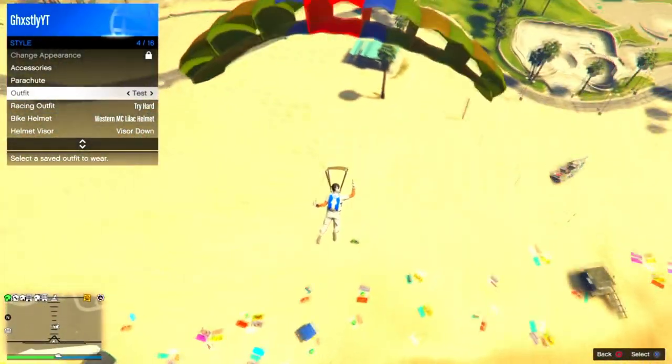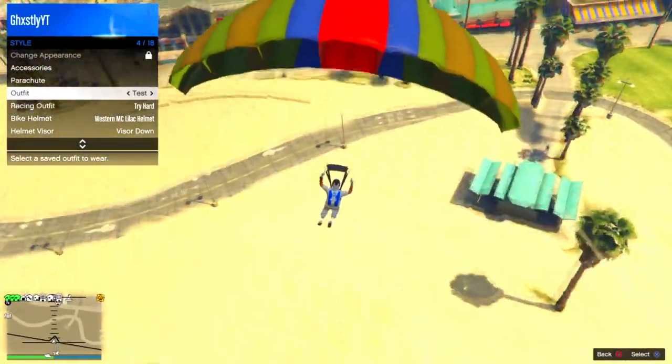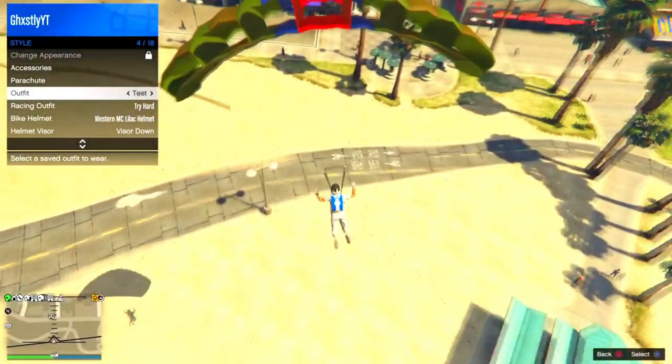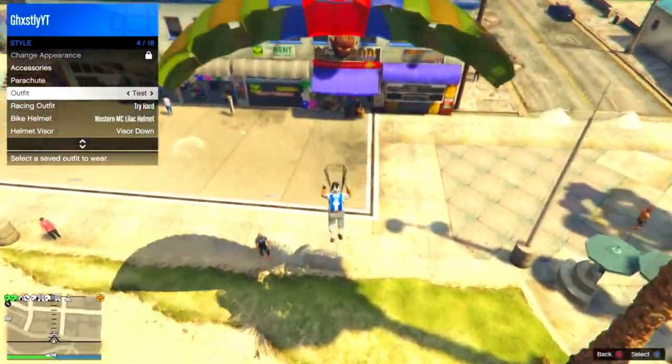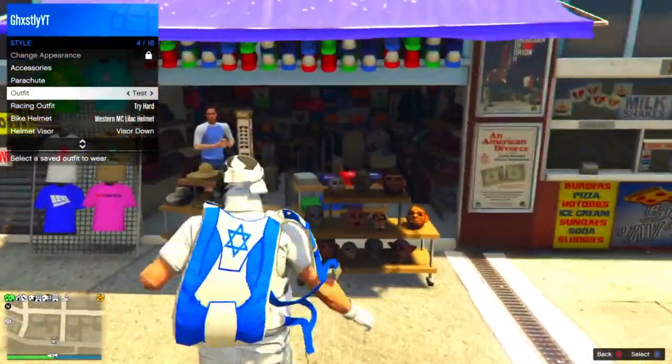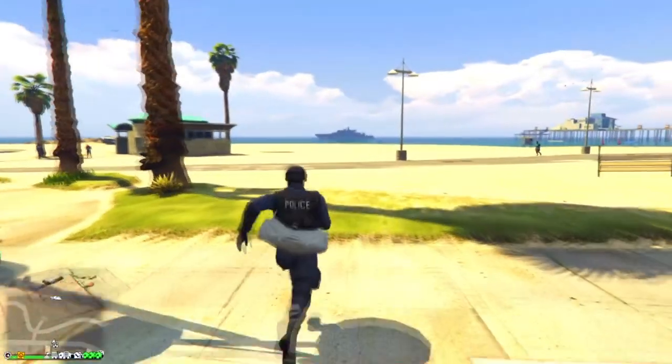On this attempt I was able to open my interaction menu and hover over the outfit. As you can see in the video, I was able to land whilst taking off my parachute, switch outfits, and the duffel bag does transfer over. However, I did not land close enough to the mask store to spam right on the d-pad and save the outfit.